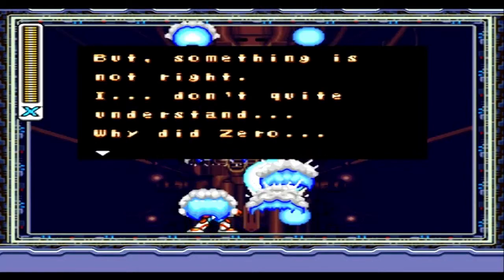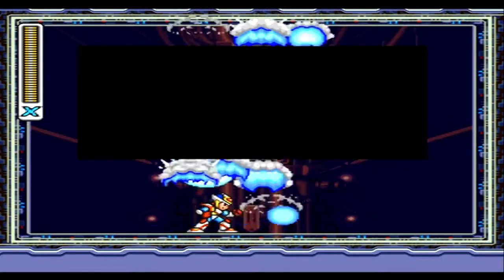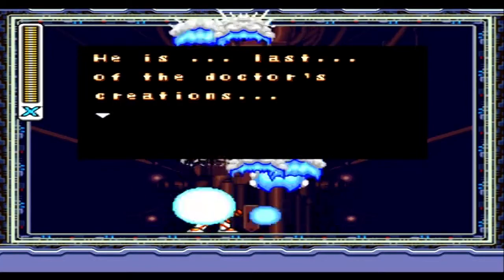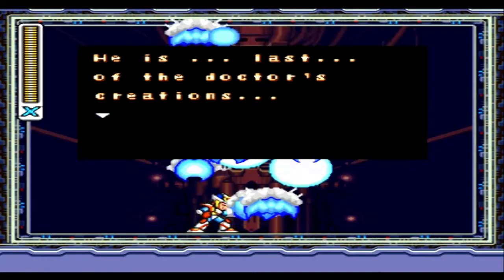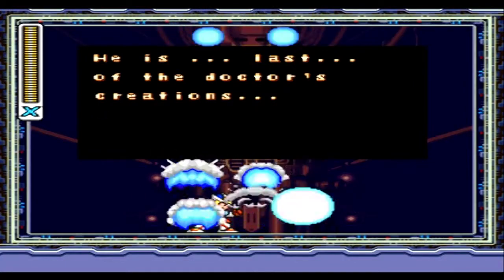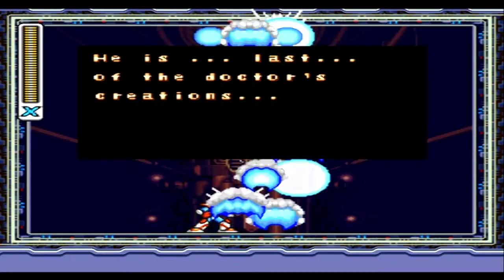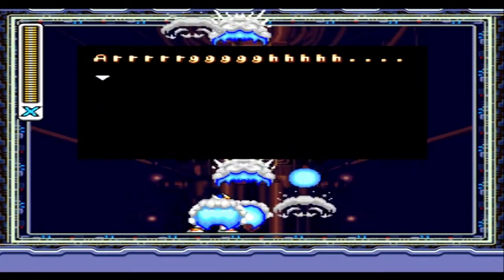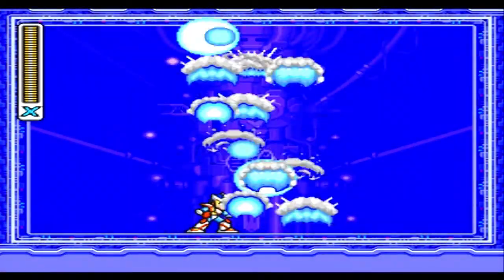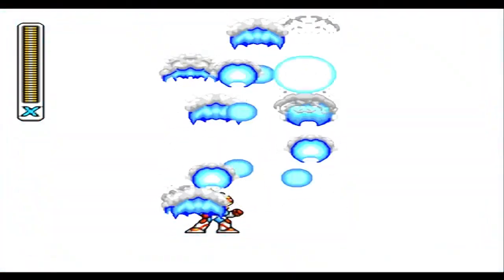Something is not right. 'I don't quite understand why did Zero... he is the last of the doctor's creations.' Of which doctor is he talking about — Dr. Kane, Dr. Light, or another doctor? Well, to not spoil anything, I'll leave this question unanswered for now. Just die, Sigma.